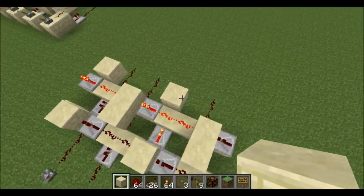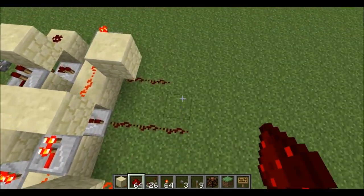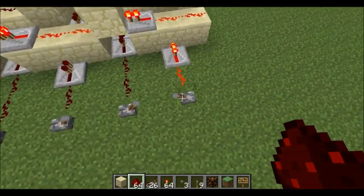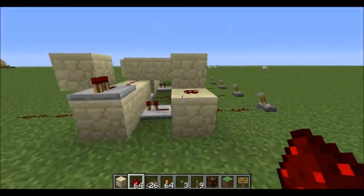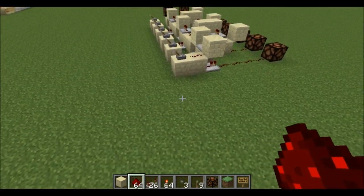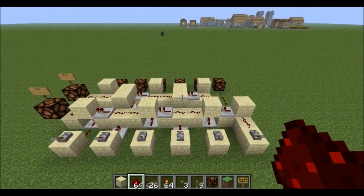That would turn on the evens line and it would let it through, and this one would turn on the odds line and let it through. So it's very simple, very cheap, a little bit of delay on it, but that's kind of unavoidable with the size that you're getting out of it. But that's it — I'd like to thank you guys for watching, please rate, comment, subscribe, and I will see you in the next video. Peace.